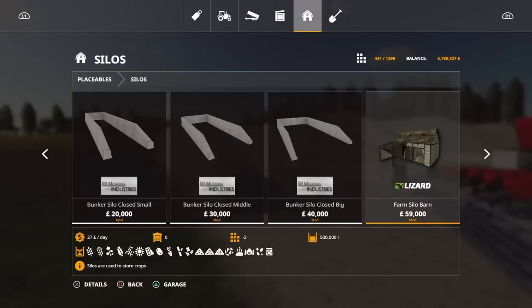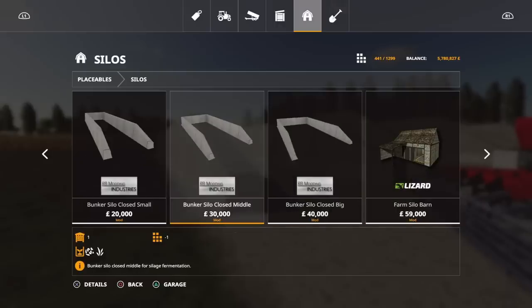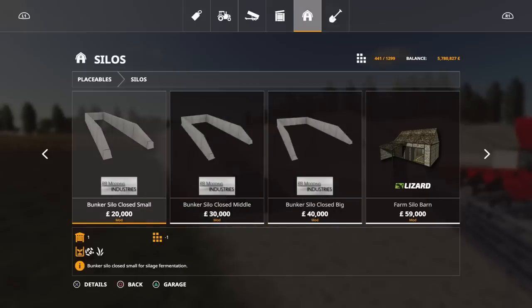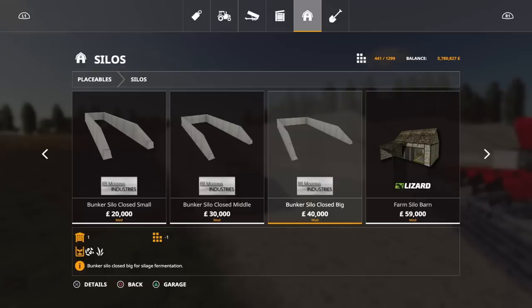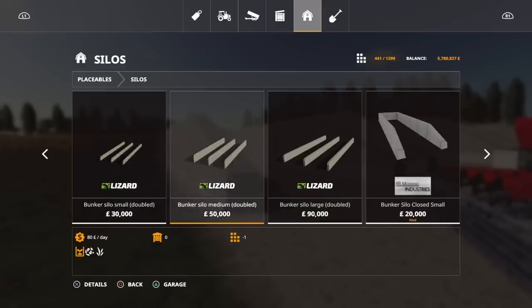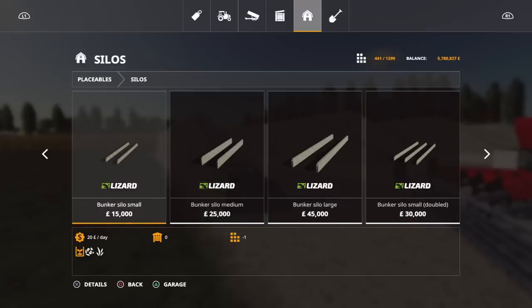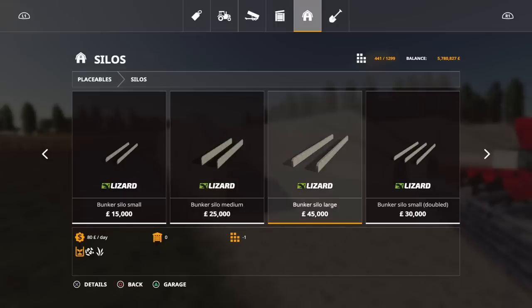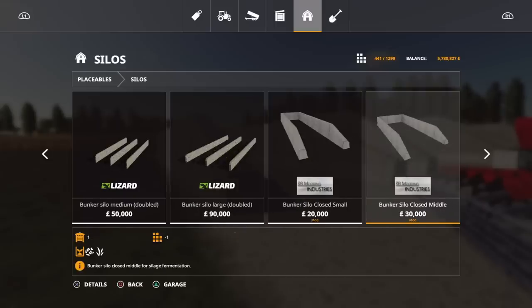Price-wise they're not too bad. We've got bunker silo closed small, middle, and big. The small is twenty thousand, then thirty thousand, then forty thousand. If you've got the space I'd go for the biggest one because for forty grand you're getting a lot of bunker for your money. Comparing to the in-game ones, the prices are pretty good.